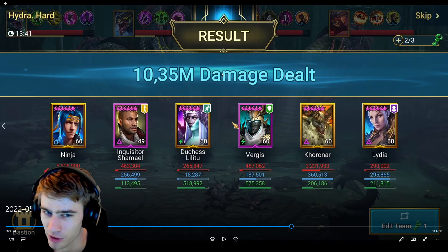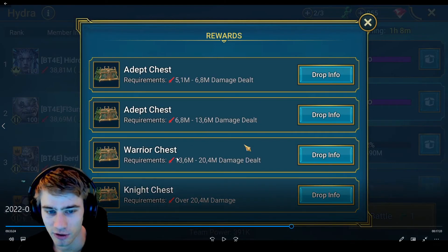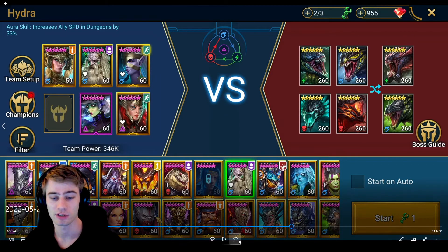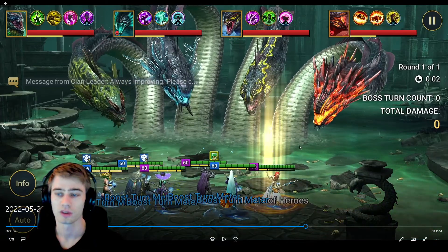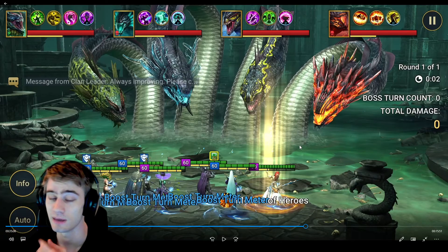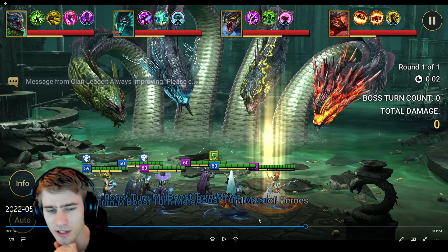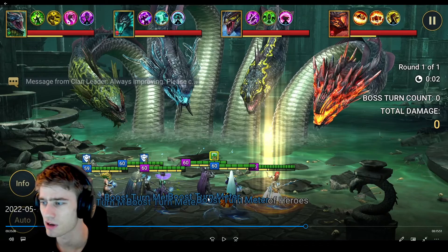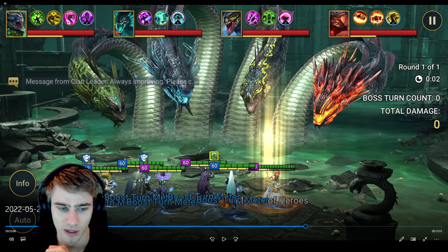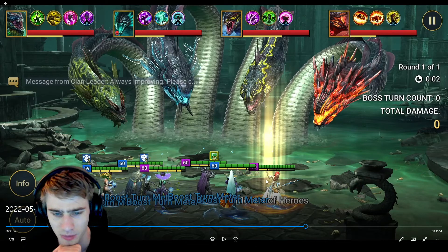For my second team I wanted to get a new key on normal difficulty, needing 13.6 million. This team is actually very interesting - I can usually do about 10 million damage on normal using the Duchess team, but this time I wanted to try three damage dealers. Ray has a good damage build with AoE A1 and stuff like that. Trunda is my best immunity damage dealer. Then I have Brogni.